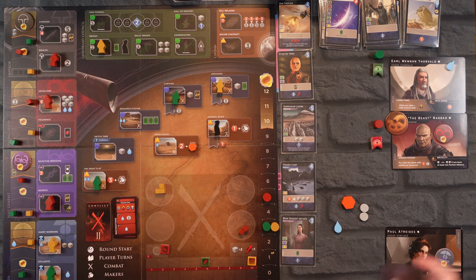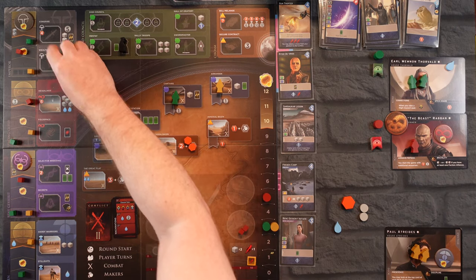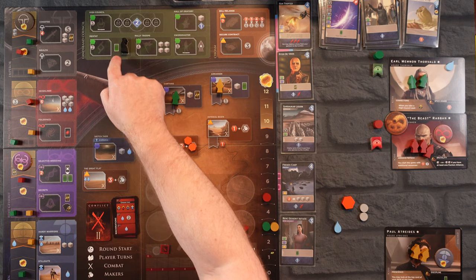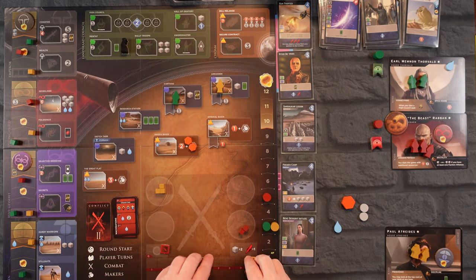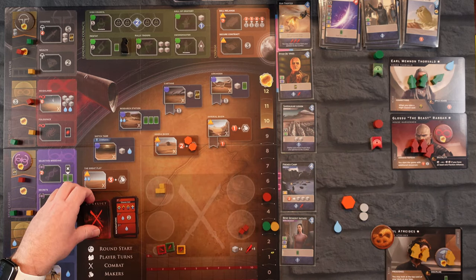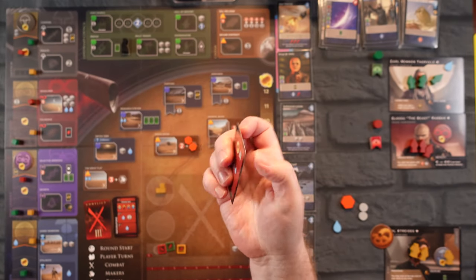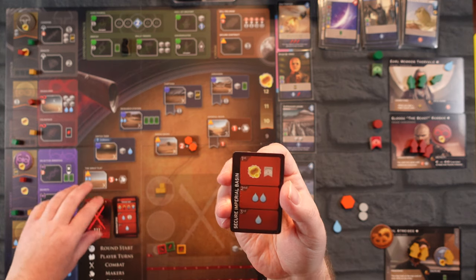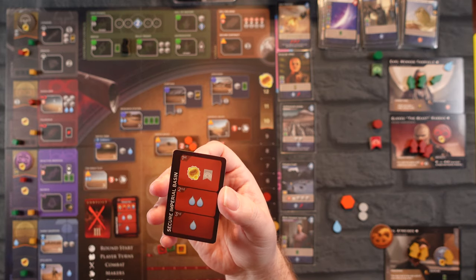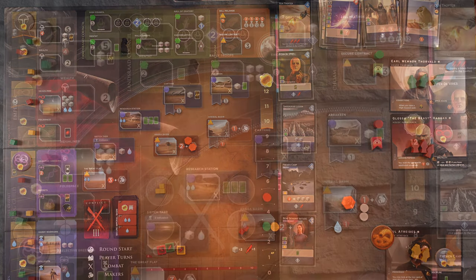We discard all our cards — we have one card left. We did combat, now we do the Makers. This one and that one had somebody on it so we're up to four there. We recall the Mentat and I really like that the Mentat space gives you an extra bonus besides just an extra worker for the round. We reset everything and flip the new round card — the last number two card, so rewards are going to jump up big time. First place gets a point and puts a flag down, second place gets two water.